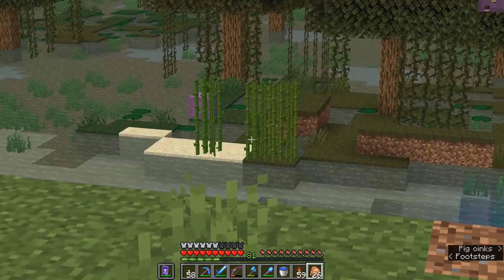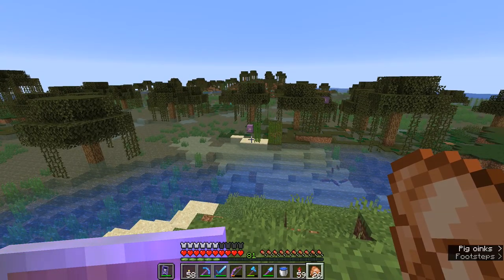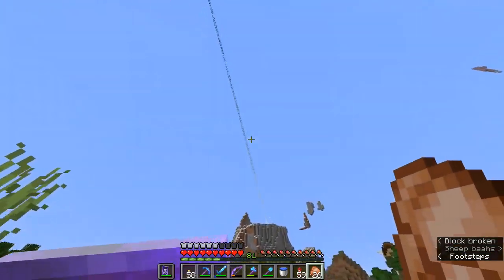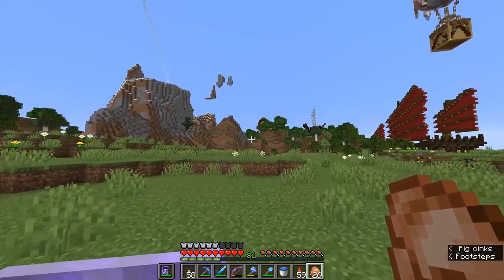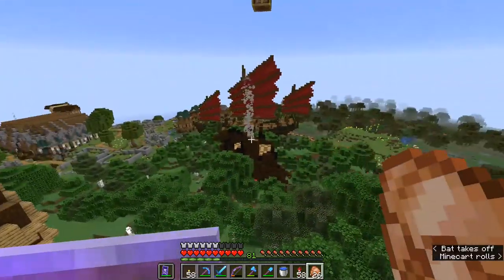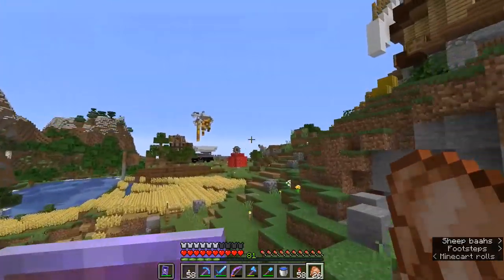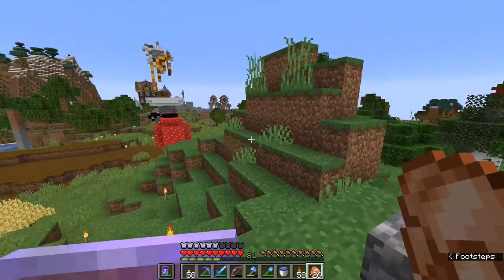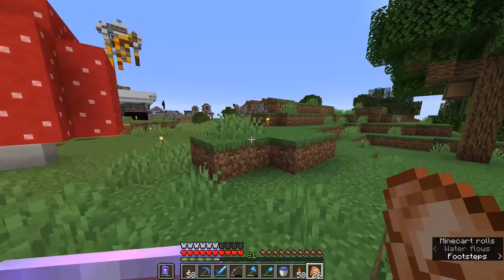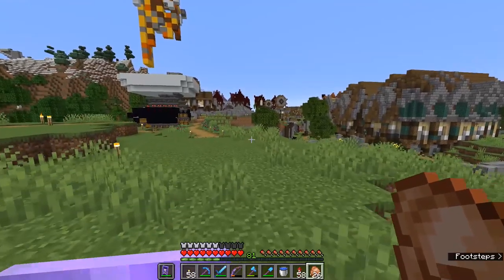You'll notice the shulkers are around the 0,0 point of the world — basically at the center of the world, not even at the spawn chunks. Our spawn chunks are over there beyond the beam of the end crystal in the farmland, and that's where I originally thought the shulkers were going to spawn when I moved them from the End. But no, they actually spawn out here. That's one of the mistakes I made presenting this the first time around, so we're going to do this the right way this time.